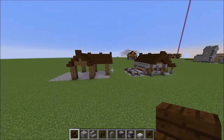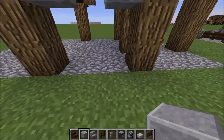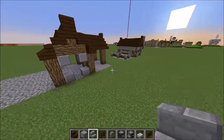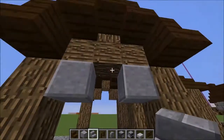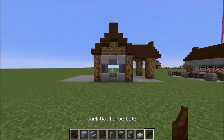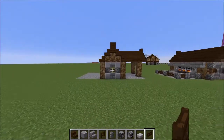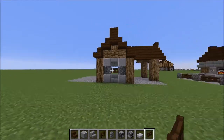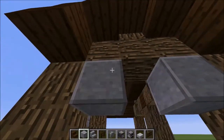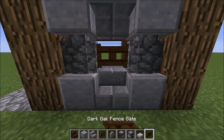The next bit is the wall sections. For the front, we want four andesite blocks — nice and easy. Then place two stone brick stairs, one upside down and one correct way up, and two cobblestone walls to fill in those gaps. That gives you the outline for a window frame. Place your window in using a dark oak fence gate — it connects to the cobblestone walls and looks great. Copy that over to this side as well, doing the exact same thing again with your cobblestone and fence gate.